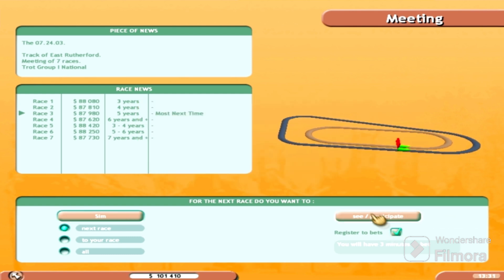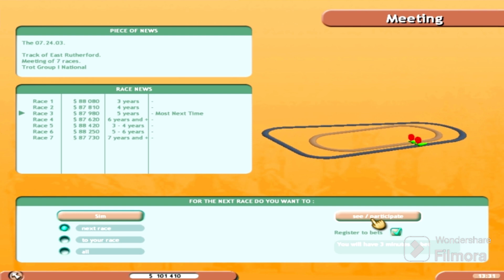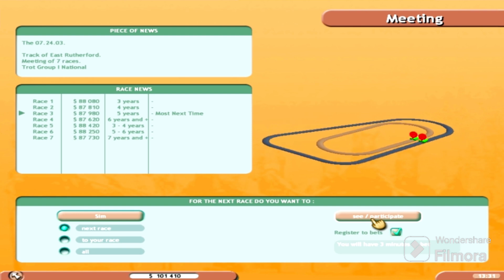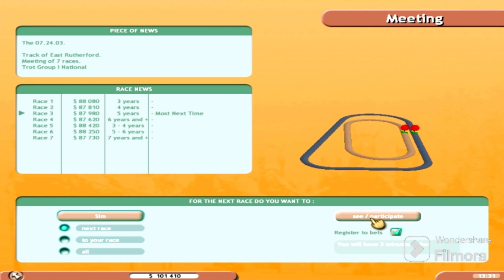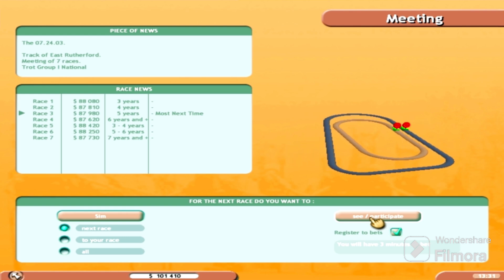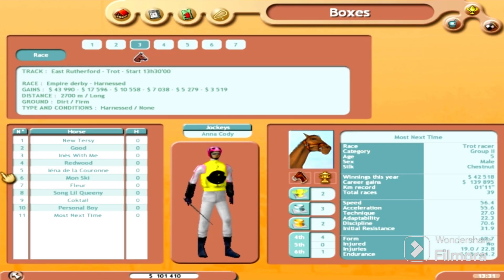I'm just so happy this game still works. I bought this game like forever ago — if you want it, I'd advise looking on eBay, Mercari, or Facebook Marketplace. Someone out there is selling it. I think I bought it over 10 years ago. Here are our silks — I forgot these were our silks. It's a field of 11 and we'll be starting at post position 11.